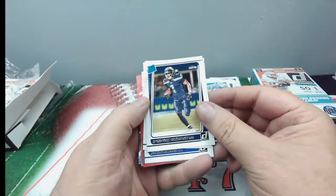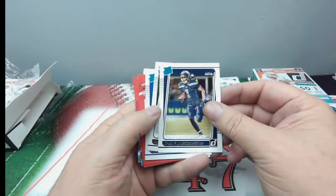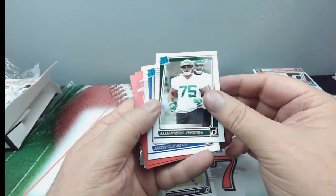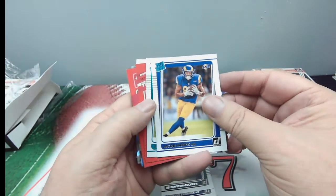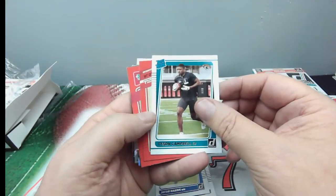Finally, here are the rated rookies: Dwayne Eskridge rated rookie, Elijah Vera Tucker, Jacob Harris, and Tyson Campbell.